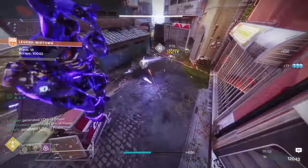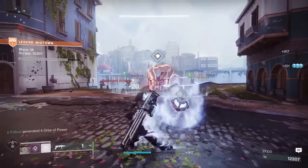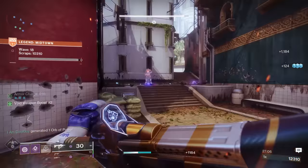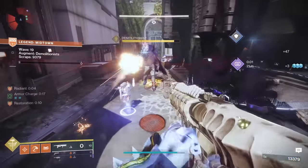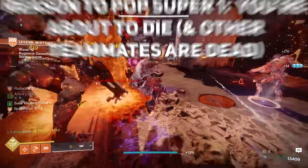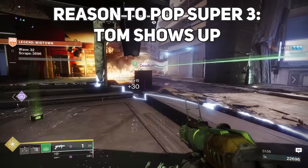Unless it's a core part of your build, supers should be saved for emergency use only. An example of a super you can use more recklessly is a hunter tether if you're wearing the Orpheus Rig Exotic. Onslaught is such an add-dense activity that when you drop a tether with Orpheus Rig, you'll probably have your tether back in like 30 seconds anyway. For other builds though, and especially if you've never cleared 50 waves before and want to get it done for the first time, supers are your lifeline and should only be used in one of three scenarios: one, you're about to die and one or more teammates are already dead; two, the ADU is getting overwhelmed and you're about to fail; or three, Tom appears.